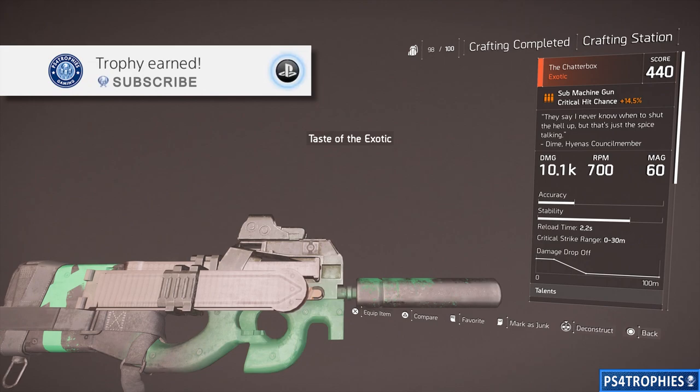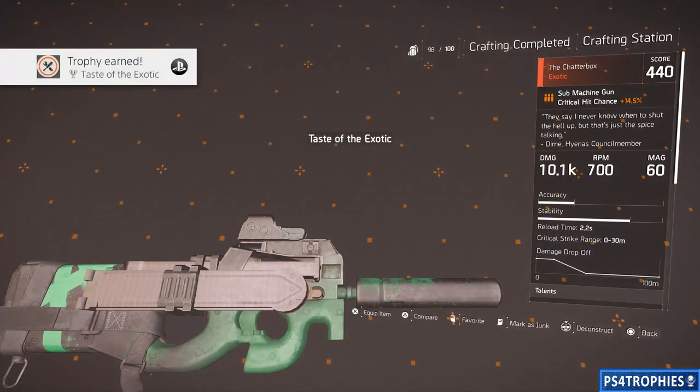I'm going to walk you through in great detail how to get the Chatterbox exotic submachine gun. It's basically an exotic P90. The damage is real good — over 10,700 rounds per minute and a 60-round magazine. Crafting any exotic item is going to get you the 'Taste of the Exotic' trophy.